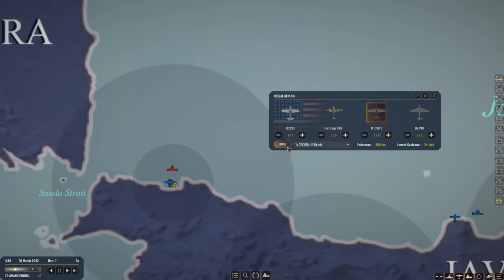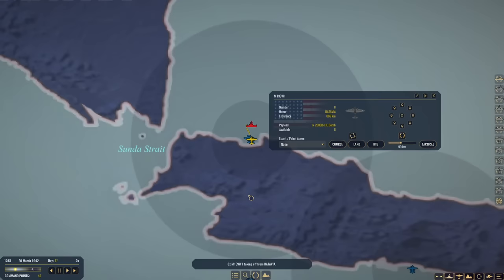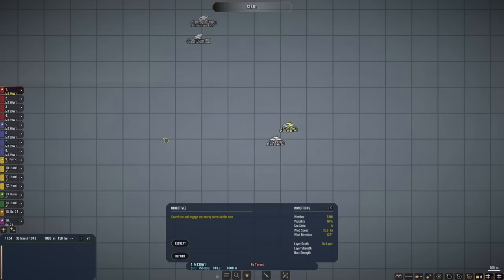I'm going to scramble some M139s — actually, let's get some Hurricanes first. Have them move up there. Additionally, Batavia new air. We will use 2,000-pound high explosive bombs. Go to tactical now.